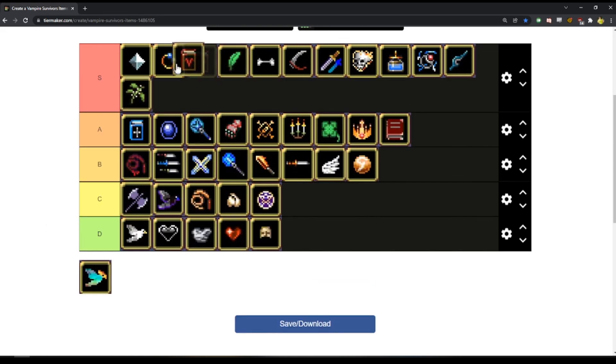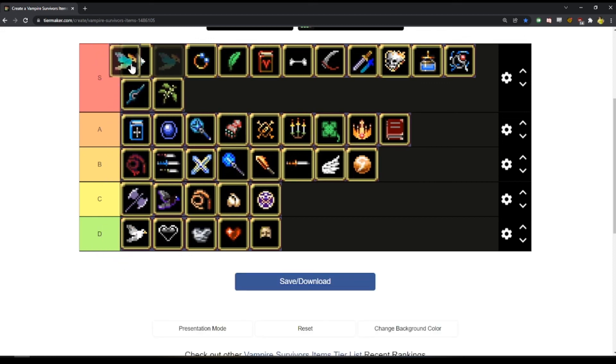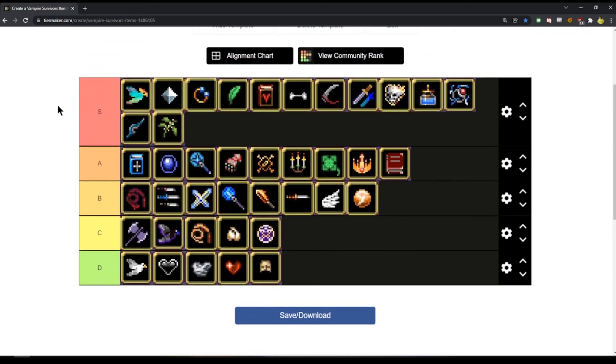Unholy Vesper — I think it belongs up here, top four, top five. It's the best item in terms of defense and attack. And then Vandalier — the newest item in the game, does the most damage. The benefit of Vandalier is that currently when you upgrade from your Ebony Wings and your Pichon into Vandalier, you open up another weapons slot, which is pretty unbelievable. So this is my tier list — let me know what you think.